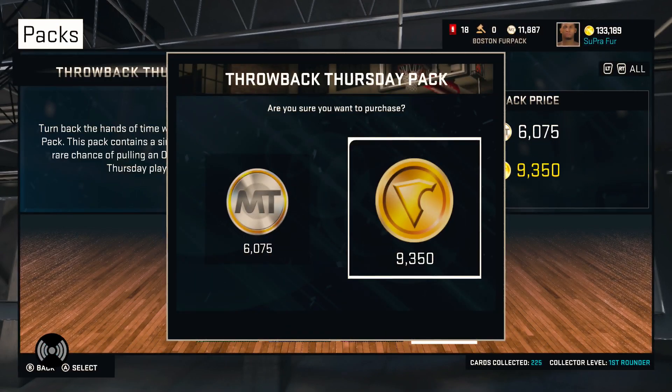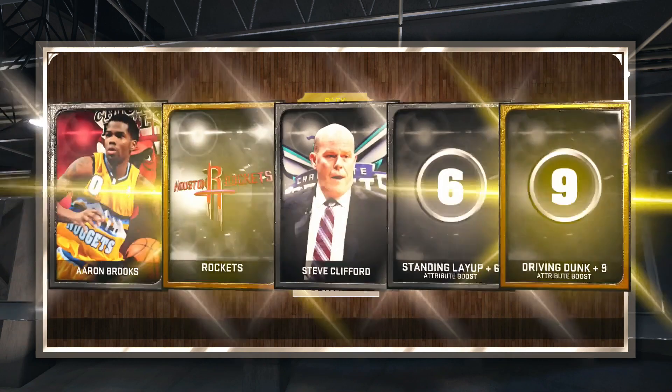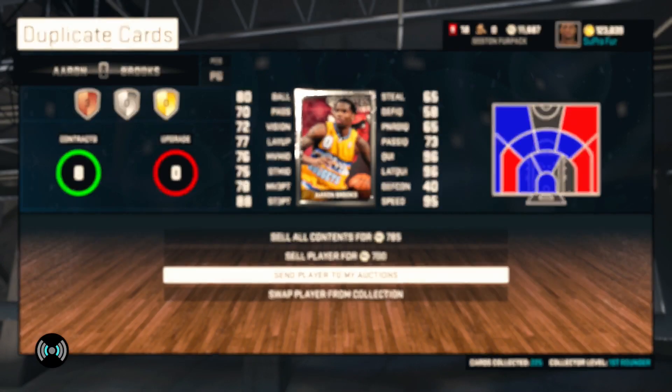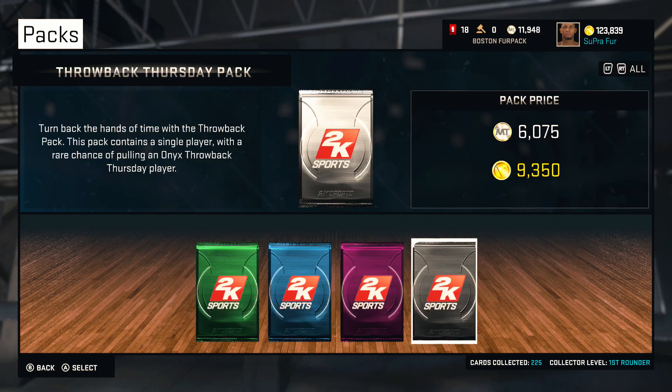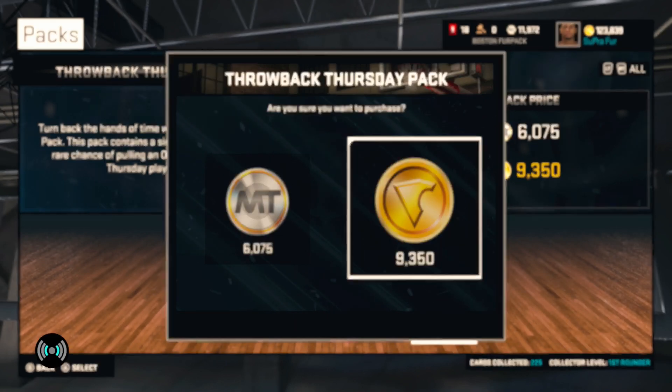Let's open up one more. I will open two more and see what we can get. I don't think we got him again — we get Aaron Brooks. We already had him, we'll send him to auction. We got one more pack left, because I don't really want to waste all my VC. I need some VC for the high rollers — I need 100k VC for the high rollers.